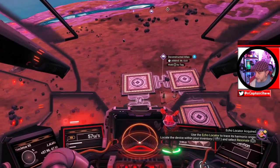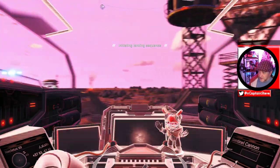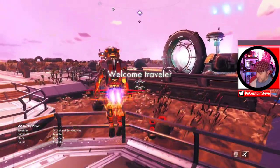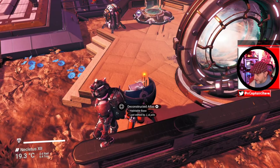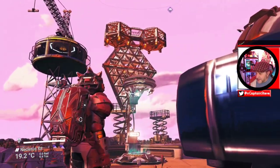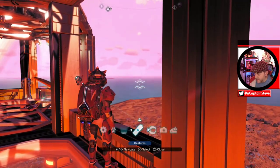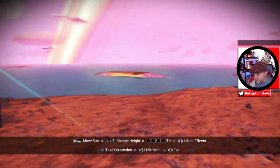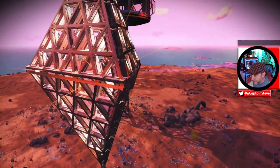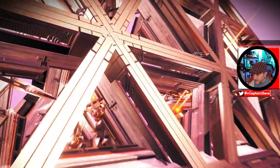It definitely said Atlas but I'm not sure about the first word. Something weird happened - I think I got scanned by sentinels. Let's jump out and hopefully not get shot. Welcome traveler! Deconstructed Atlas - very cool. Wow, look - it's like an Atlas station being built. I love that idea! Let's go into camera mode and have a better look. I was looking the wrong way - oh wow, I'm on some sort of viewing platform.